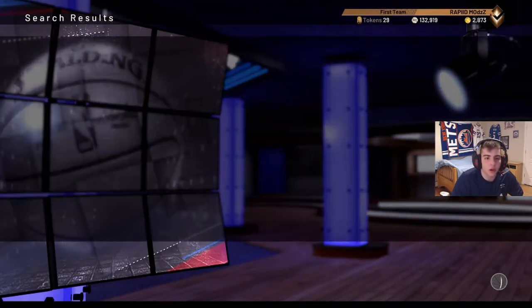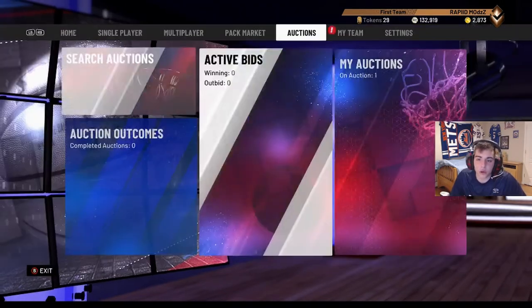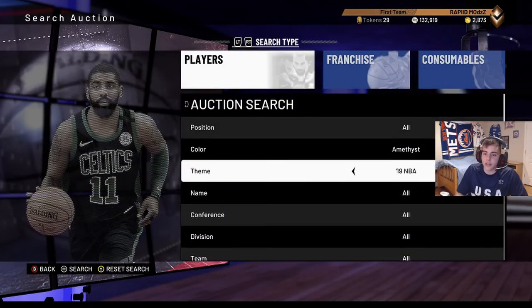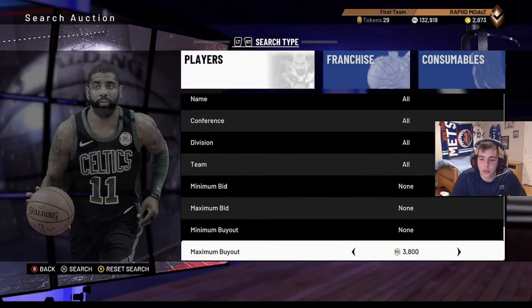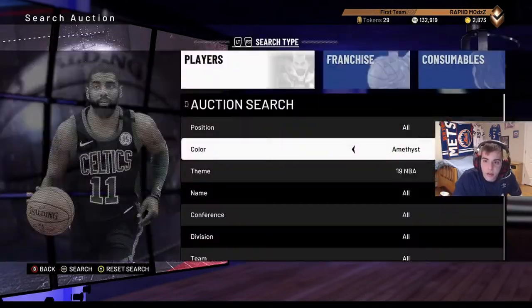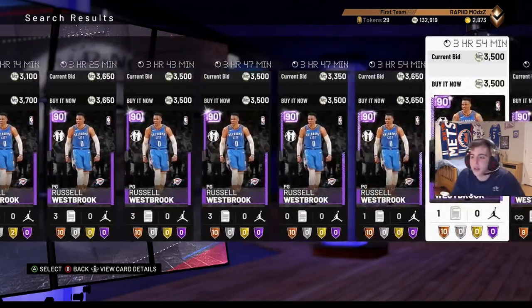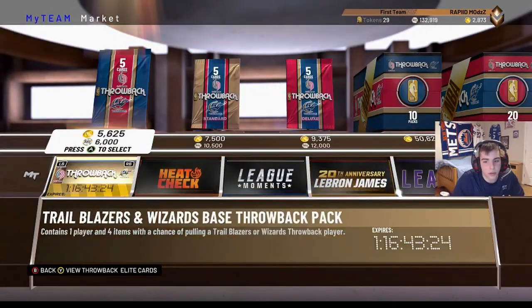Right now the auction is down, so you want to buy your team now. If you buy a stacked pink diamond team you'll make hundreds of thousands of coins. If you have 400k, buy as many amethyst cards as you can - you will literally make coins guaranteed. Amethyst cards should not be over 3k. When people start playing 2K they're going to want all these cards - Russell Westbrook amethyst for 3,500? Exactly, they'll buy them. Buy the cheap ones and keep them until these moments cards are gone. Sell them around Saturday.